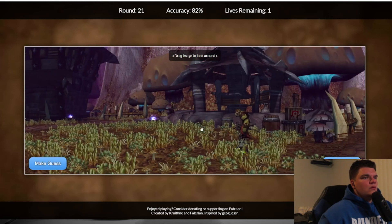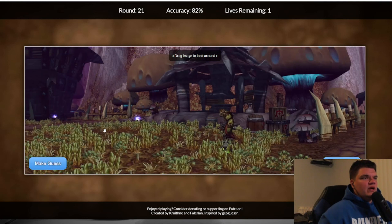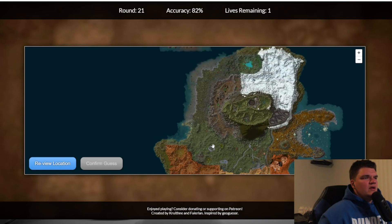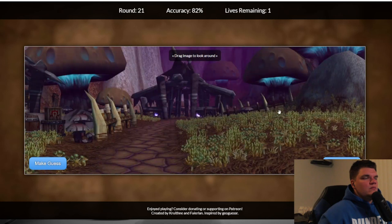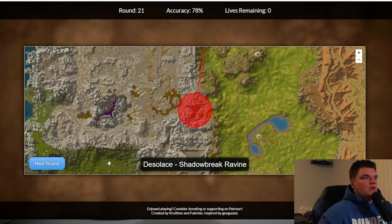Ooh — this might actually be another L for us guys, I really don't know. This looks like — ooh, I don't know. Is this Darkshore? I'm trying to tell but like the scenery... I really don't know, I think this is our L here guys. I'm just gonna guess a random spot — like up in here. Desolace? Really? Hmm, that makes sense because I don't really spend that much time in Desolace.